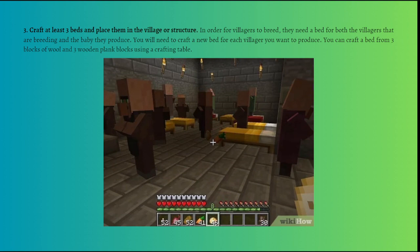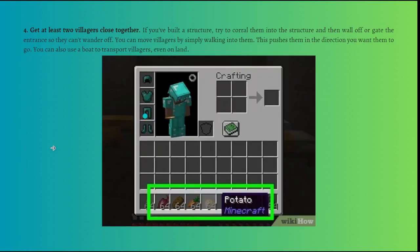Next, get at least two villagers close together. If you've built a structure, corral them inside and wall off or gate the entrance so they can't wander off. You can move villagers by simply walking into them — this pushes them in the direction you want. You can also use a boat to transport villagers, even on land.